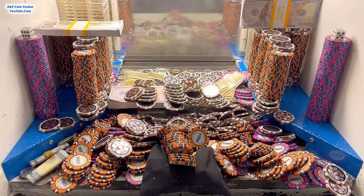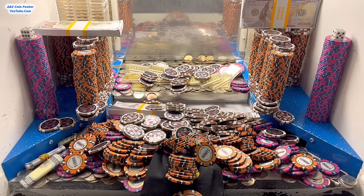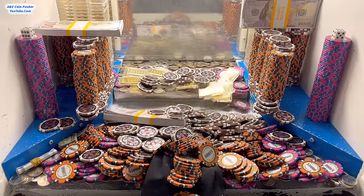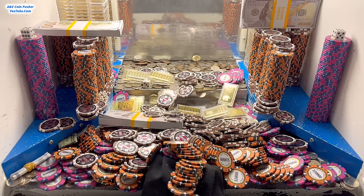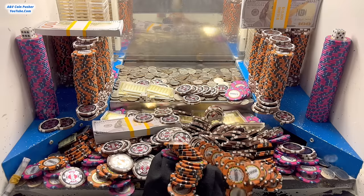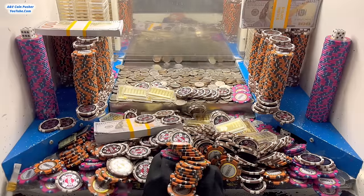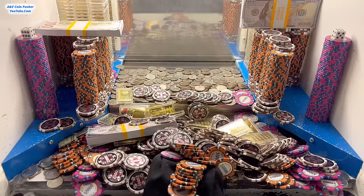For those who don't know, if any money falls down through the gutter openings on either side, that money goes to the owner — I won't get to keep any of it. Once it goes down there it's pretty much gone for this game, though they can get it back after the day is over. However, if somebody wins that special $50 chip, they'll get a second chance at winning everything that was lost to the side slots.